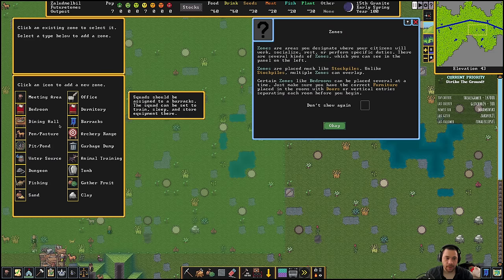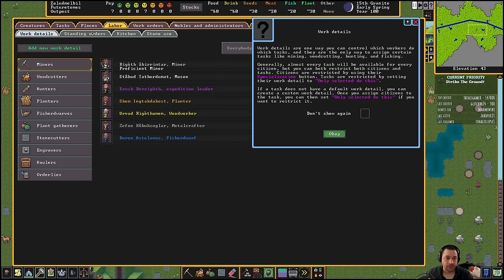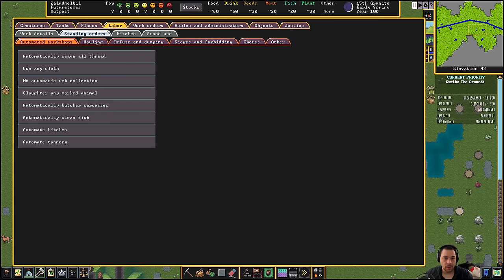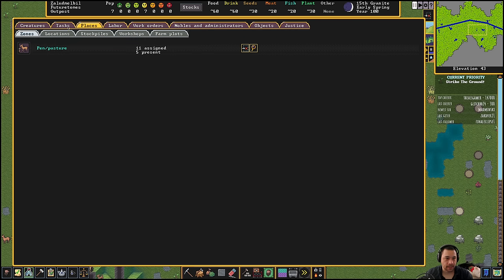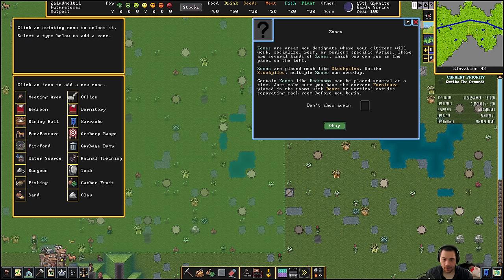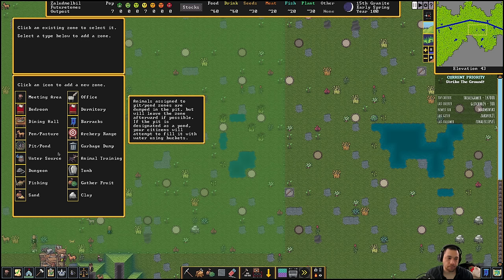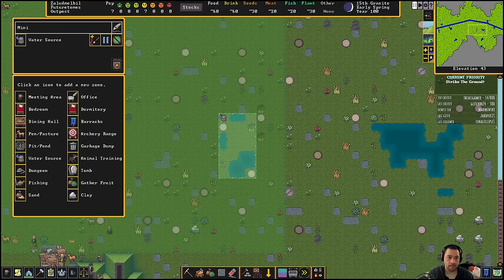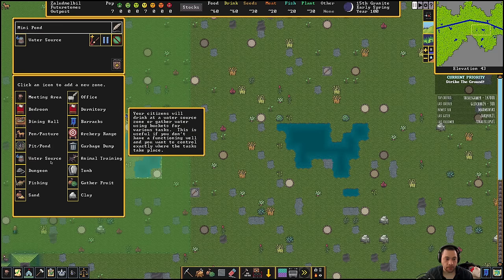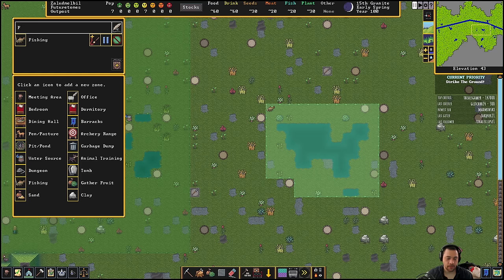At this point we can also set up zones for water if we want. In the preferences here, you can tell them to basically only use designated water sources or prefer to use designated water sources. So I'm just going to say this is the mini pond — that's for water if we need it. And then for fishing, I'll just put a little zone here and call it fishing.